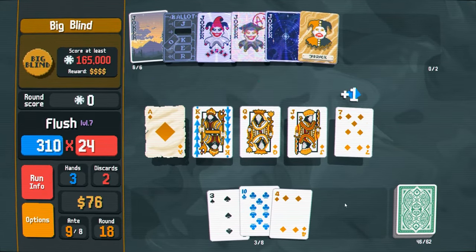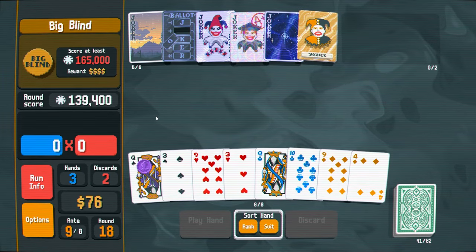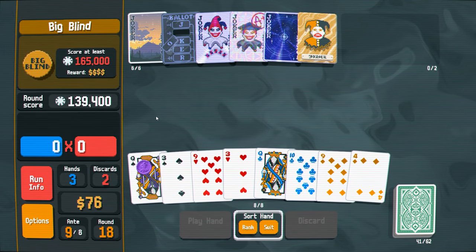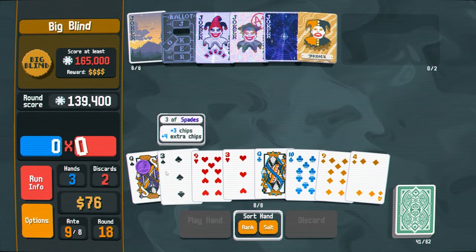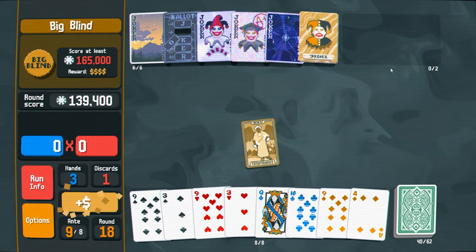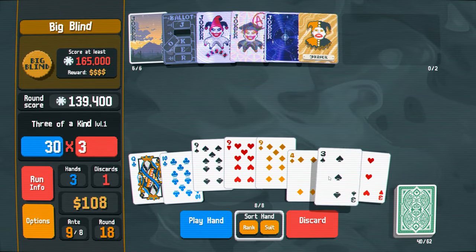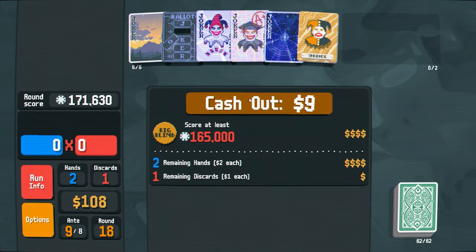It says a 1 in 15 chance but it doesn't feel like it — it lands so frequently. But the 1 in 4 wheel of fortune doesn't, you know what I mean? Anyway, discard this. Oh hell yeah, we get $32. Casual 108,000. I've got the three of a kind full house. How many flushes have we done? 24. $9.